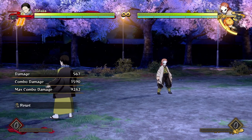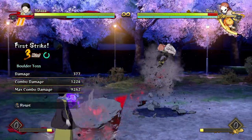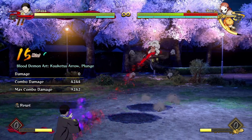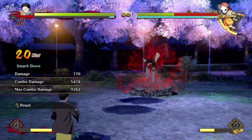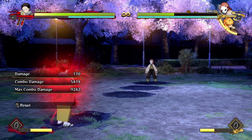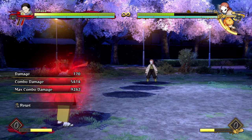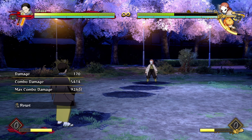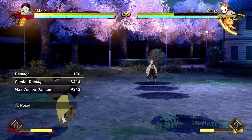If you do land a blue combo, you have a bit more time to do more things. You can do your rocks into your demon skill into your standing demon skill and cash out for a little bit more, or you can change the order of the attacks to do a little bit more damage. With the blue combo you just have more time to fit in more of your attacks.